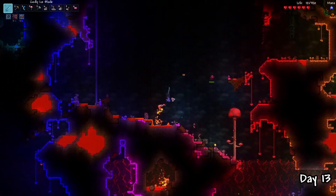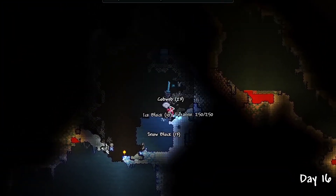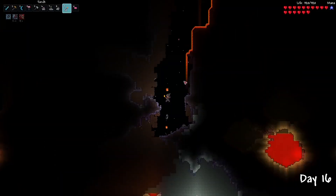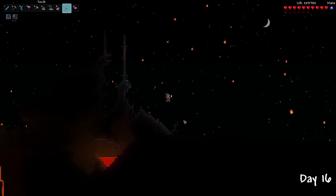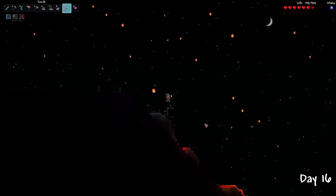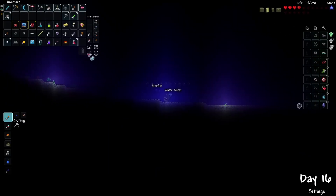For days 13 to 16, I did some more exploring. I found a stylist who didn't have anything useful but gave me the ability to expand my pylon network even further. I also decided to explore the surface — it was extremely hard, and the mob spawn rate was absolutely insane. The jungle temple also spawned up here, which was strange since in normal Terraria they are buried deep within the underground jungle. I also did a dive into the ocean before recalling back to my shack.